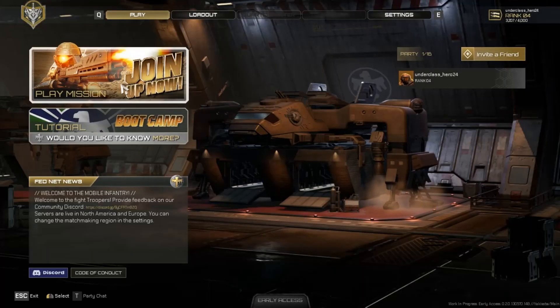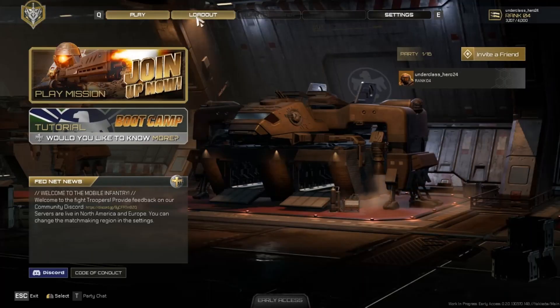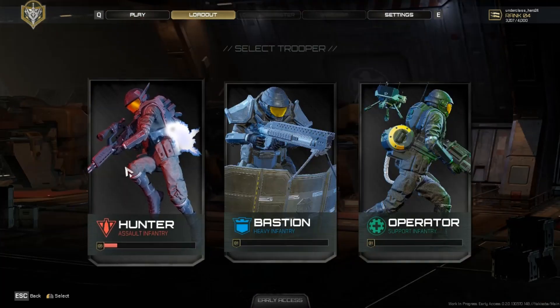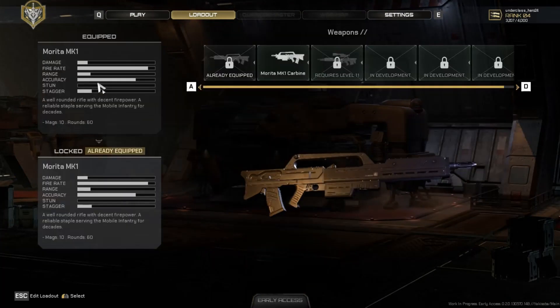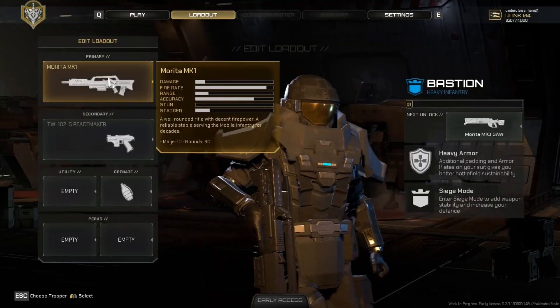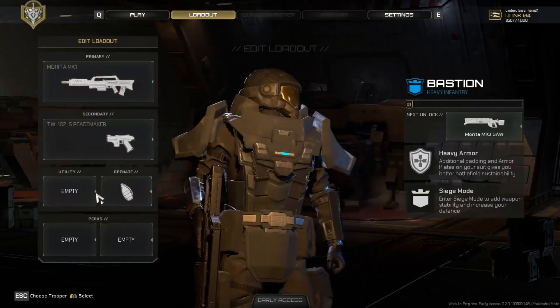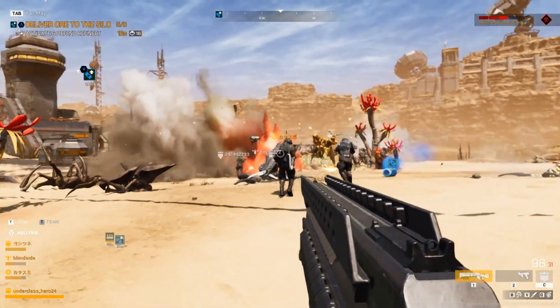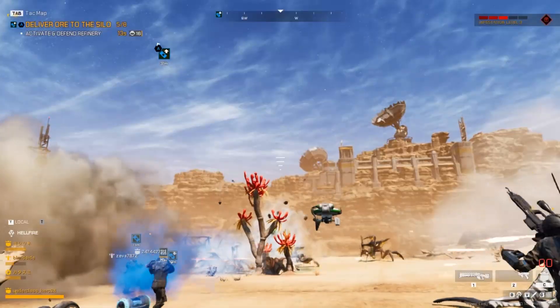There are three playable classes available to choose from at the moment: the Hunter, Bastion, and the Operator — essentially the Assault, Heavy, and Support classes. Each class starts with the Marauder MK1, straight out of the films, and then as you rank up each class, a few more specific guns become unlocked, like a Heavy Machine Gun, which probably has the worst recoil on a gun I've seen in a game for some time.